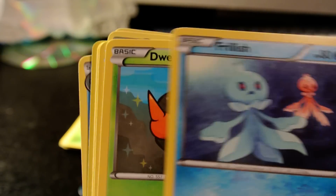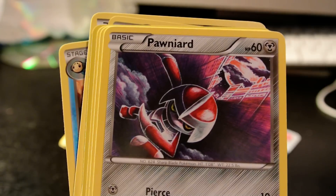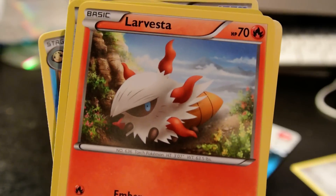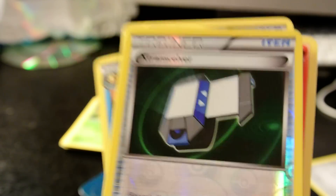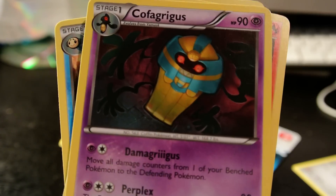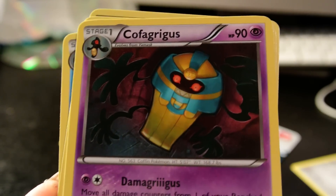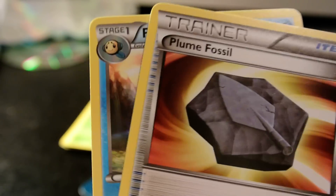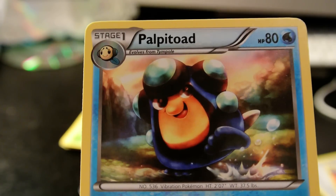Okay, so we have Frillish, Dweeble, Ponyard, Silicis, Larvesta, Trainer. What is that? I can't say it. Okay, Dinosaur, Trainer, and Palpitoad.